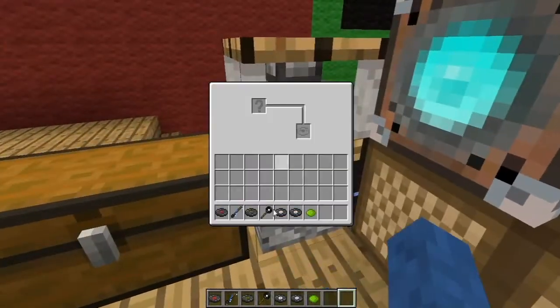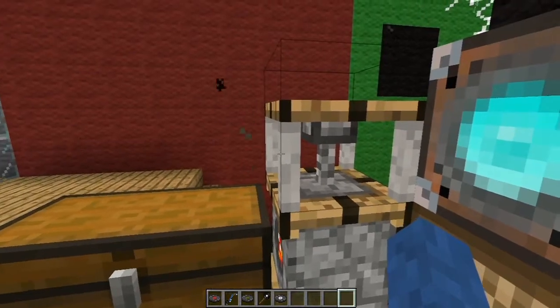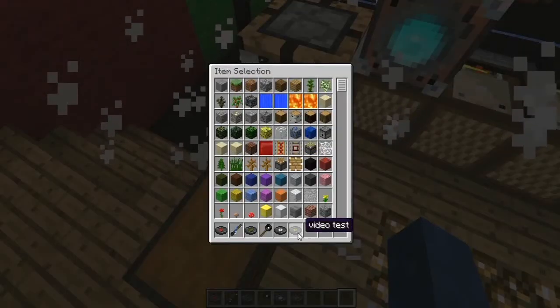To dye a disc, right-click the disc machine, put the disc in the bottom slot and the dye at the top, then click start. It does its thing and the disc pops out — in this case it came out green.